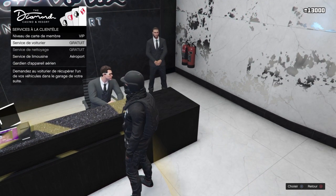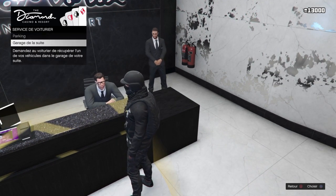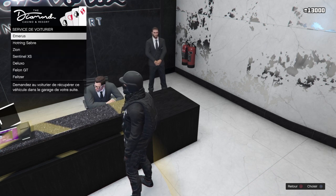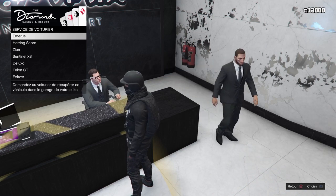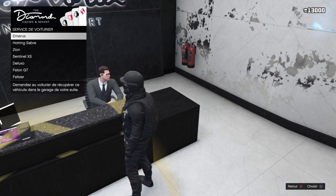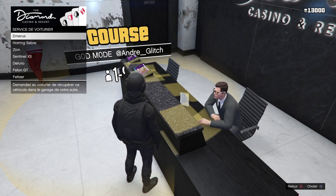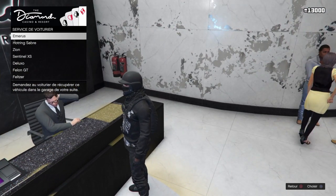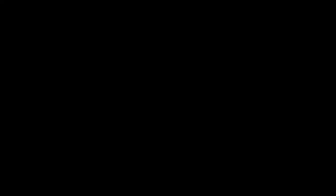Maintenant on va dans service de voiturier, garage de la suite. Vous allez faire une petite manipulation : vous mettez votre curseur sur un véhicule, peu importe lequel, on ne va pas le perdre. Et maintenant vous allez faire le bouton croix et la flèche de droite en même temps. Et dès qu'on a l'écran noir, on spam son bouton triangle.